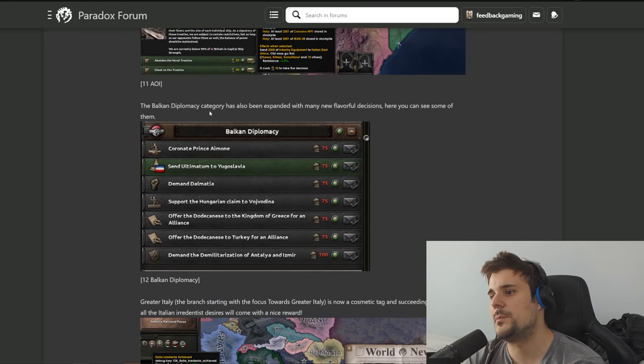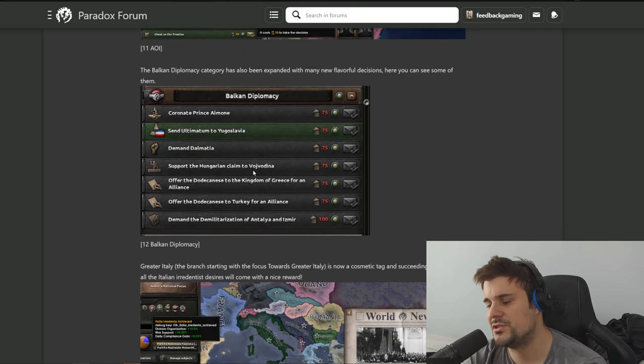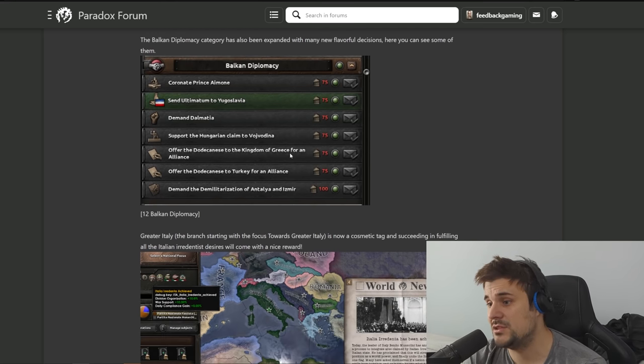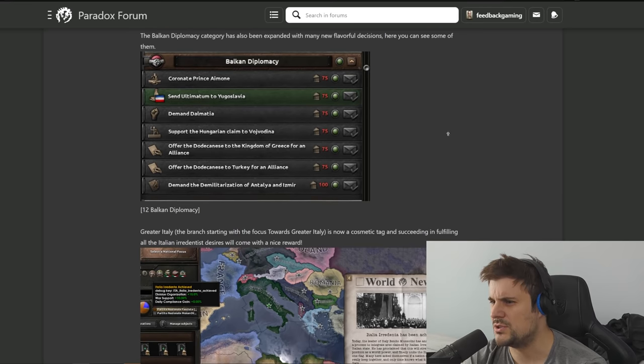The Balkan diplomacy category has expanded with many new flavorful decisions. There are options to send an ultimatum to Yugoslavia, potentially seizing land diplomatically - there's nothing more fun than expanding your borders in 1936-37 by pressing a button, and if they say no, hey, free war CB. Other options include supporting the Hungarian claim to Vojvodina, offering islands back to Greece for an alliance, or offering islands to Turkey for an alliance.